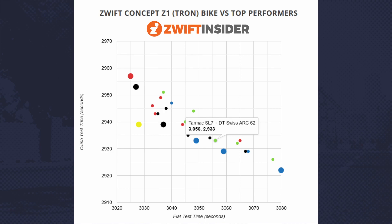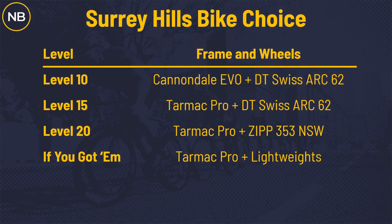The Tarmac SL7 with DT Swiss wheels is just slightly slower on the climb than the Tarmac Pro; the SL7 with Envy 3.4s is another option. Bike choices at different levels: Level 10 — Cannondale Evo with DT Swiss; Level 11 and up — Tarmac Pro; Level 20 — Tarmac Pro with Zipp 353s; and if you have them, Tarmac Pro with Lightweights.